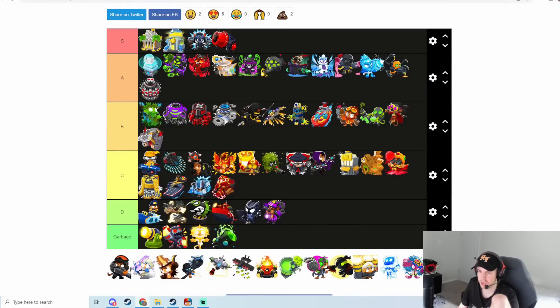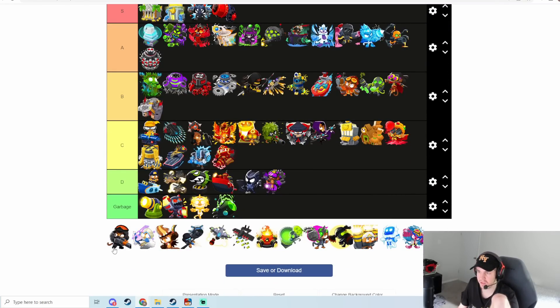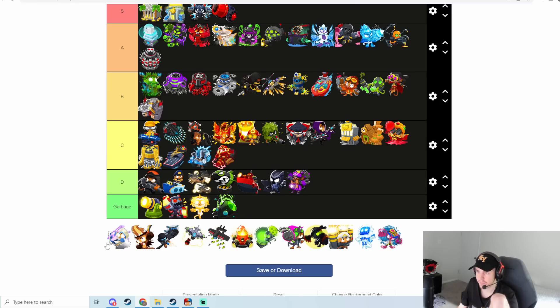Elite Defender — I don't think it's very good. They did give it some buffs recently to MOAB damage, but overall I've never really seen it utilized well and it just doesn't seem that good. I think we'll put it in D tier. Super Storm — lots of you guys are probably going to disagree with my placement here. It's not great against DDTs on its own, but if you have a Super Storm life-buffed it can defend DDT rushes really well. The big thing with Super Storm is it can solo round-30 ZOMGs — this is the best round-30 ZOMG defense in the entire game, and because of that I can't go away without giving this guy an A ranking.